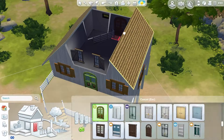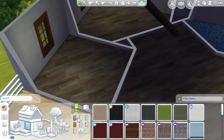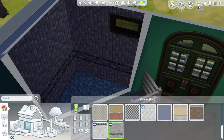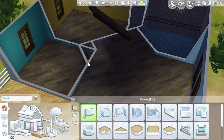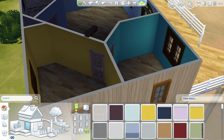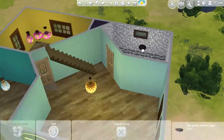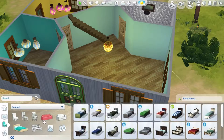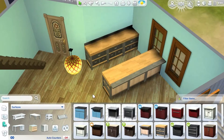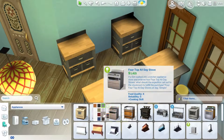Downstairs there is a combined kitchen, dining, and living area, plus two rooms. One I have as an activity room and the other is a bedroom with two kids' beds. If you want separate bedrooms, you could easily take out the activity room. It eventually has a smaller bathroom downstairs, and you're able to open the door to the activity room without it slamming into the other door.